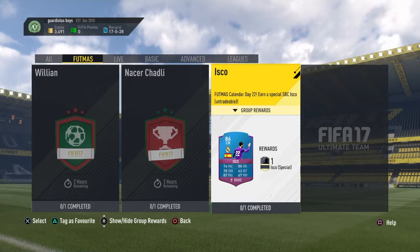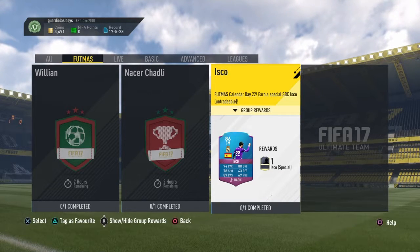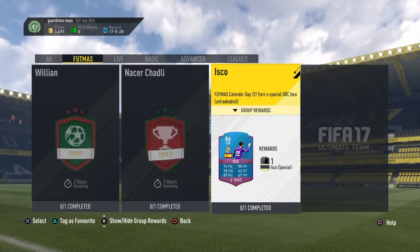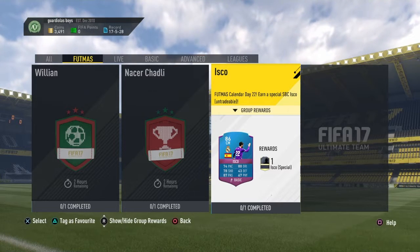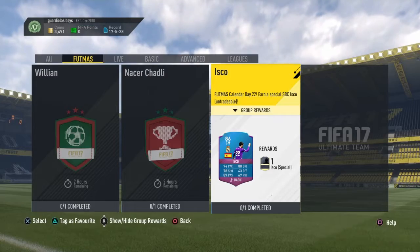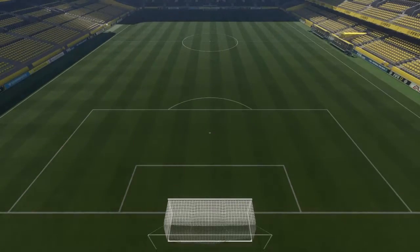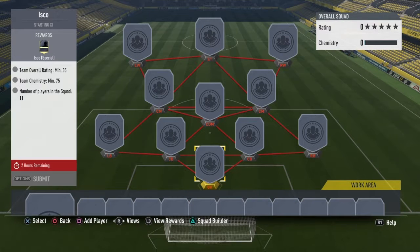Moving on to the final card — Isco. He's 86-rated, centre mid, with 74 pace, 78 shooting, 87 passing, 88 dribbling, 43 defence, and 63 physical. That's a decent card — the passing and dribbling are good. The team overall rating requirement is 85, team chemistry of 75, and 11 players in the squad.